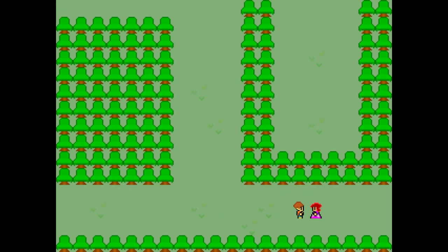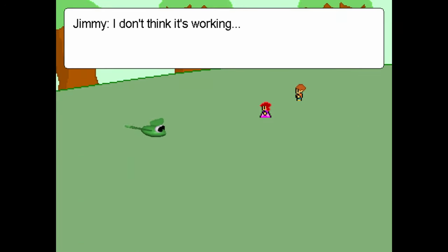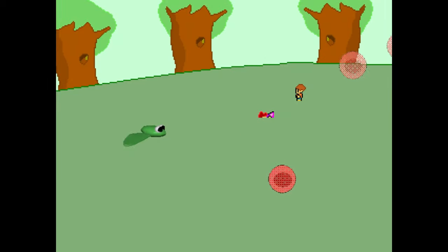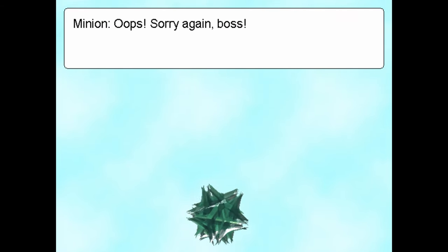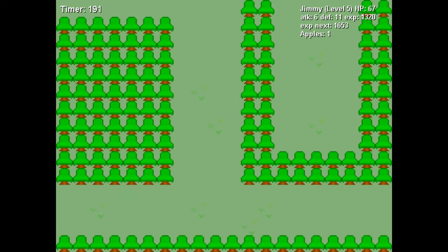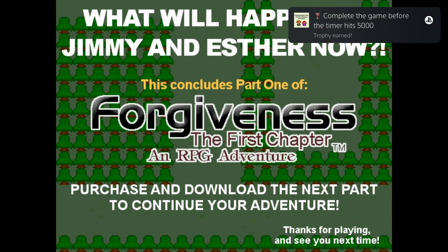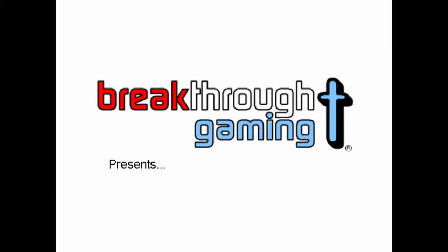Once you've got your timer low enough, go ahead and talk to the lady. And remember to immediately run to the right after the fight is over to finish the game, and you've got yourself the newest Breakthrough Gaming Platinum. This one took me right around six minutes, and that includes the grind, but you could probably trim that down if you don't take the timer all the way down to zero like I did.